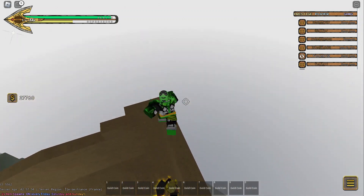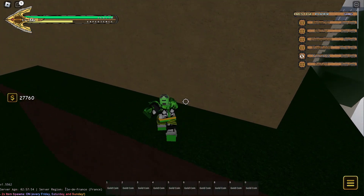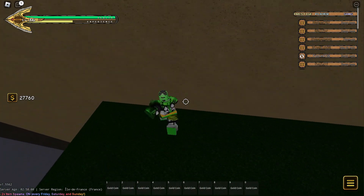So you want to go down to this edge and fall. Then you want to keep going down to this corner. And he should be down there.